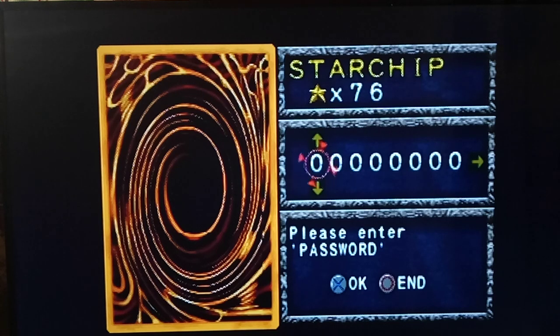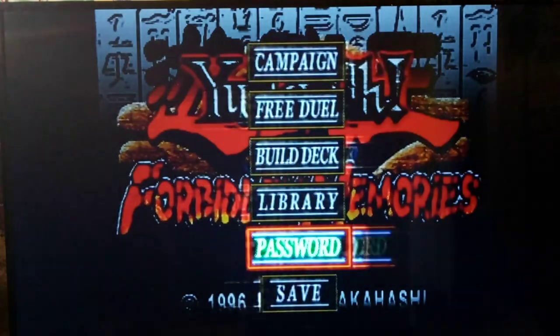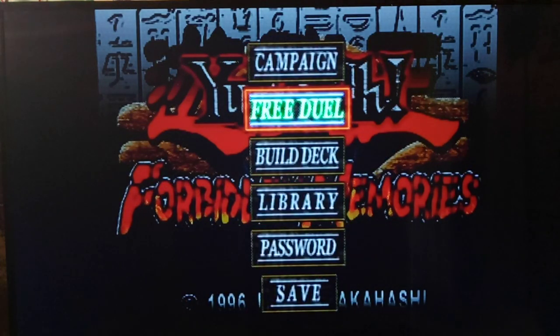So in this game you get star chips. What are star chips used for? You can enter random numbers, but probably a better idea is to look up the numbers of cards. Like, let's say a card like Time Wizard — it costs 5,000 star chips. You look up the code, put in the number, and voila, you get the card. We have 76 star chips right now, and the max you can go up to is 999,999 — six nines.